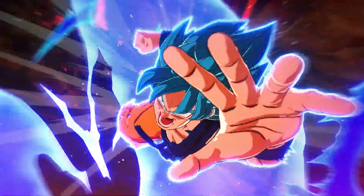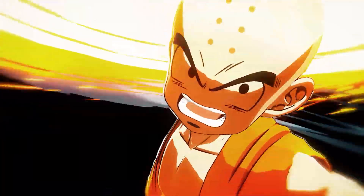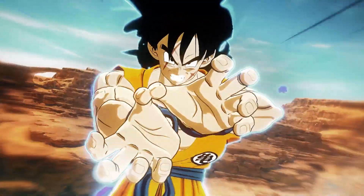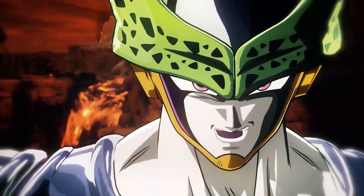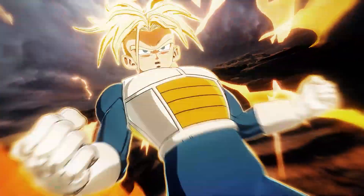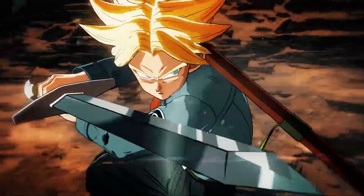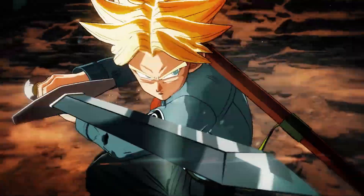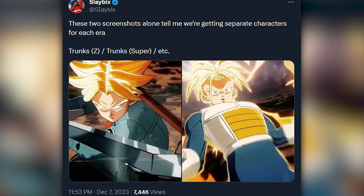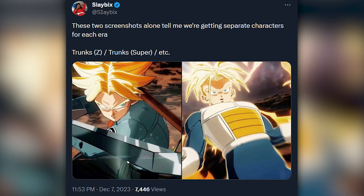In between Goku's new ultimate, there are flash shots of a bunch of characters being revealed, but two of them confirm something very big about the roster. We get a shot of Z-Trunks in his Saiyan armor that he used to fight Cell alongside Vegeta, and then a shot of Dragon Ball Super Trunks in his fit from the Future Goku Black arc. Looking at these two screenshots side by side fully confirms that we will be getting era-based characters in the game.